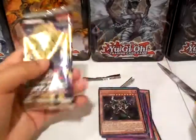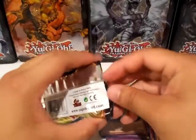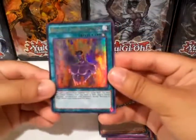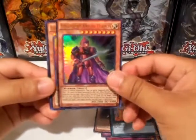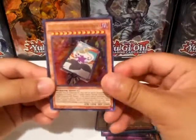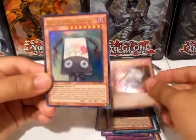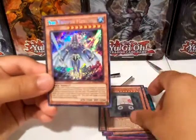And our last pack. Let's crack this open. We get a Red-Eyes Transmigration, Legendary Knight Haramos, Flower Cardian Paluna with Phoenix, Flower Cardian Zebra Grass, and our secret rare is the Tripper Mercury.